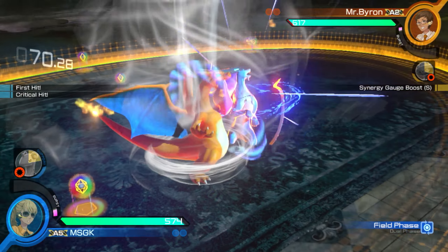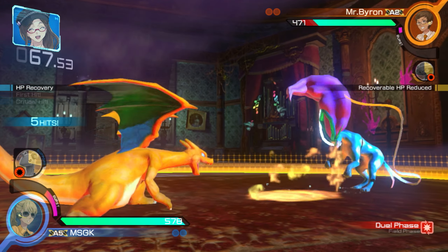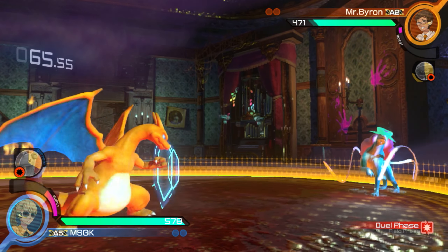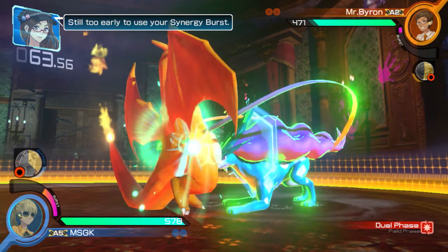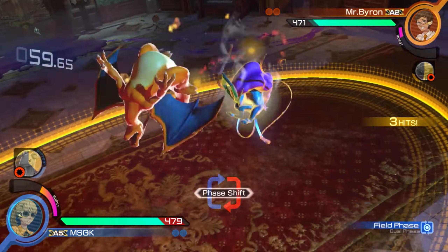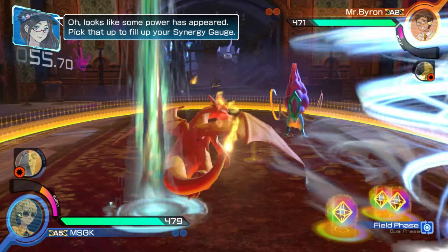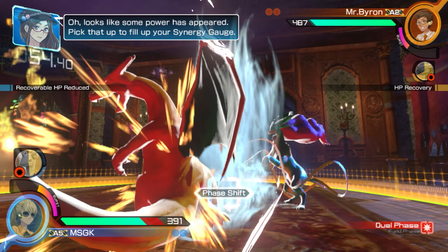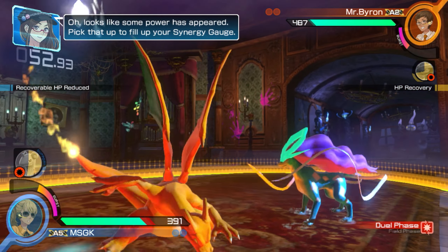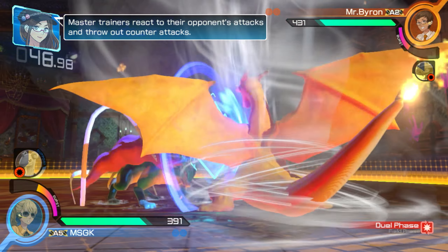Charizard has a back wide-and-field that can anti-air. I don't know if Flamethrower can be countered by Suicune's Mirror Coat or not — I imagine it can be. I kind of got to get a little aggressive. There we go, he woke up with a block.